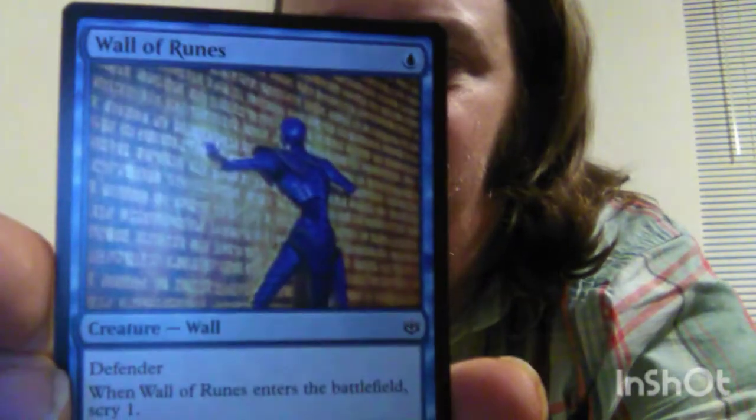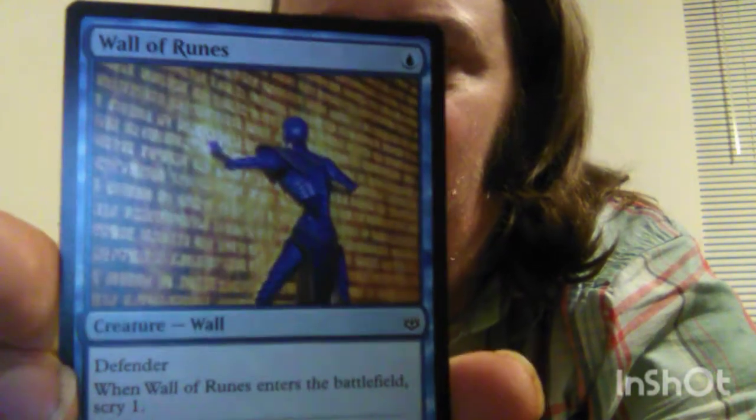Then we have the Wall of Runes. It is a one mana cost, 0-4 wall with Defender so it cannot attack. When it enters the battlefield, Scry 1 — meaning you look at the top card of your deck and decide whether to keep it on top or put it on the bottom.